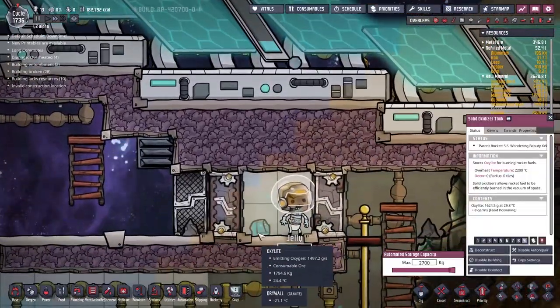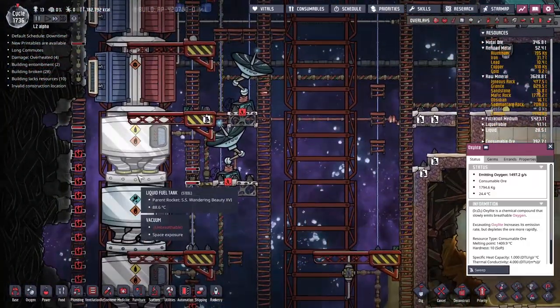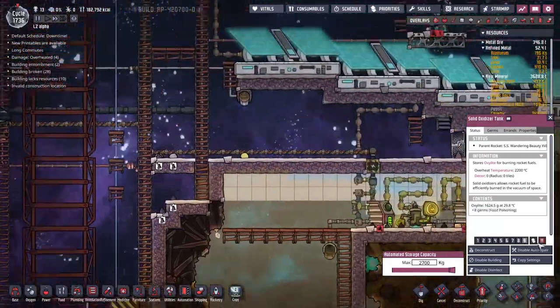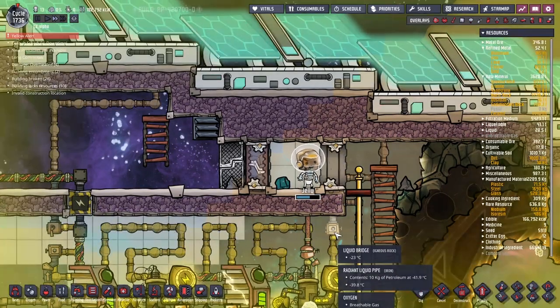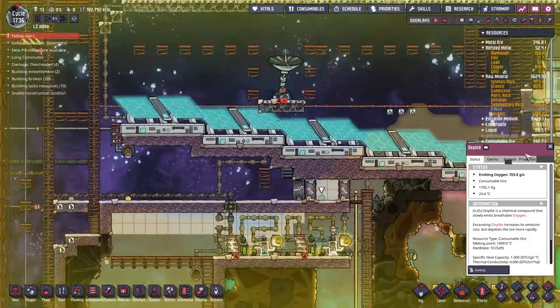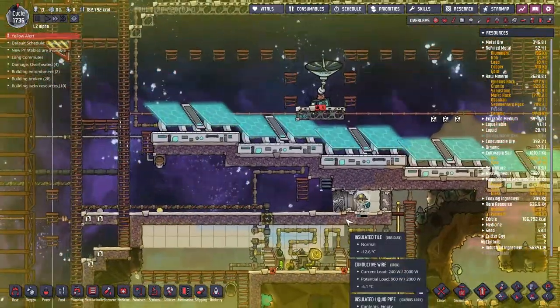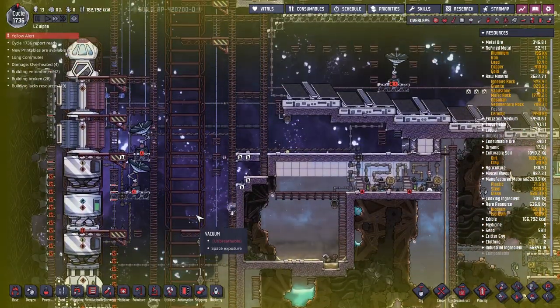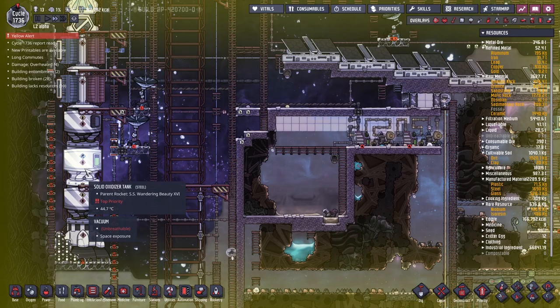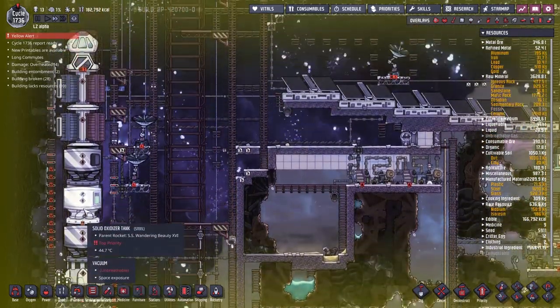Jelly, you've gone and dropped like over a ton's worth of oxalite just on the floor here. I'm afraid we can't allow that. If I go solid oxidizer fuel tank and then tell Jelly to just stay where he is, is he going to pick it up? No, he's not. Who's going to be doing this then? Miss Alindis. All right, good work. Jelly went to get some more - fair enough. I think it's actually going to mean that we managed to fill this filter. He's decided that's enough. We need to turn this back down to nine before he leaves.